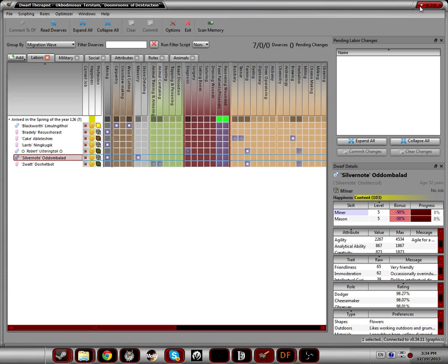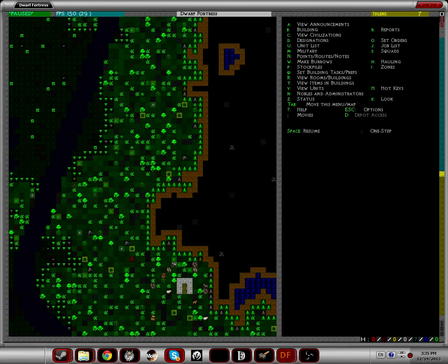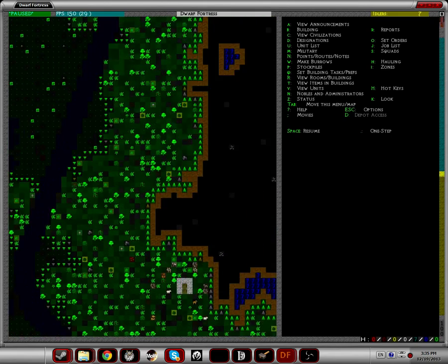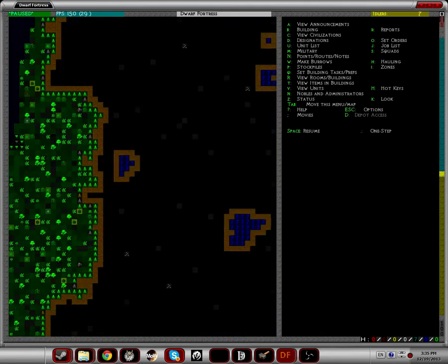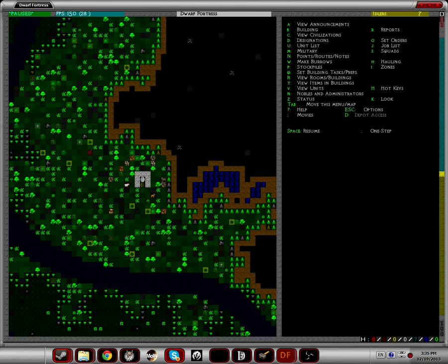Once this is done you can minimize the therapist and go back to the game screen. I'm going to go as slow as I can and try not to forget anything. If there's any confusion, drop something in the comments, save your game, and wait until I answer it. Arrow keys move around the map — really dead simple: left goes left, right goes right, up and down. If you hold down shift and hit your arrow keys it moves ten times faster so you can look around the map a lot quicker. If ever you get lost, hit F1 and it'll bring you right back to the starting point.